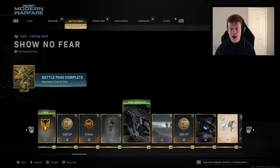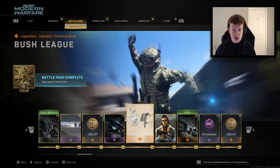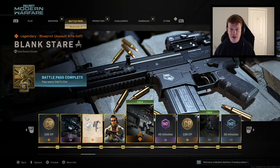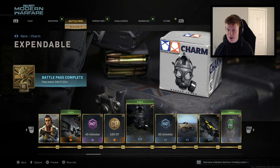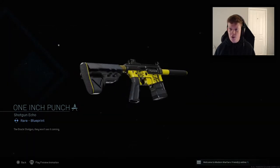Show No Fear is an epic calling card. 100 CoD points. Sunset Hue is a PKM variant which looks really really nice — shame I don't use many LMGs. Bush League is a finisher, looks pretty sick. Wind River is a Talon skin. Blank Stare is a blueprint for the SCAR, I'm almost certain. 45 minutes double weapon XP, 100 CoD points, and the Expandable which is a gas mask weapon charm. 30 minutes double weapon XP. Ambush Alley is a skin for the truck.